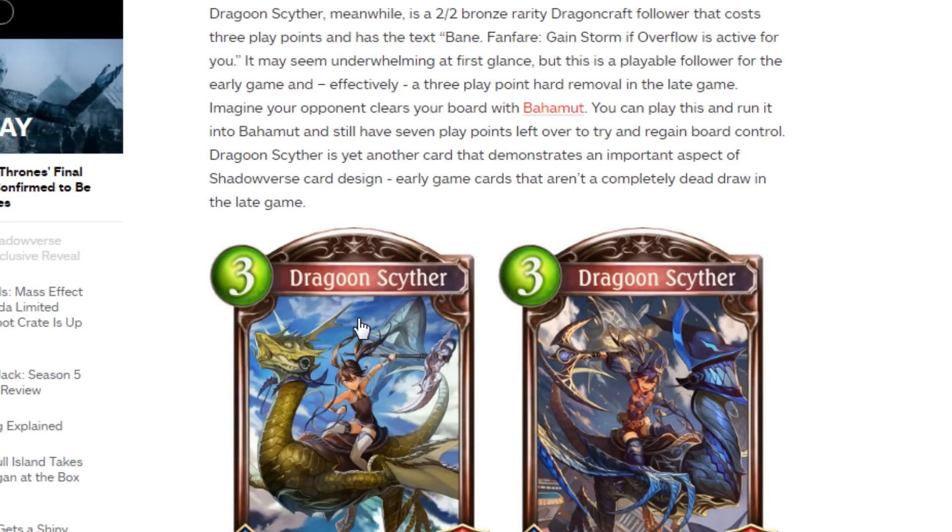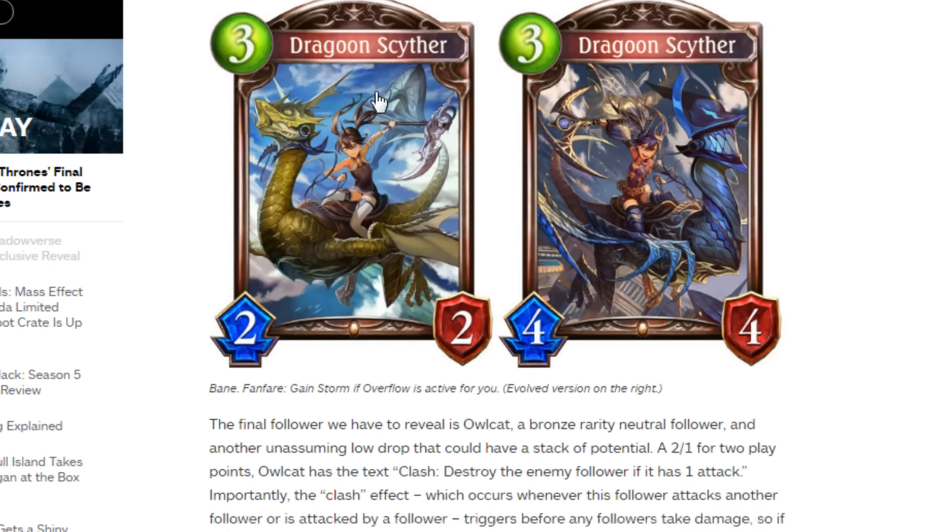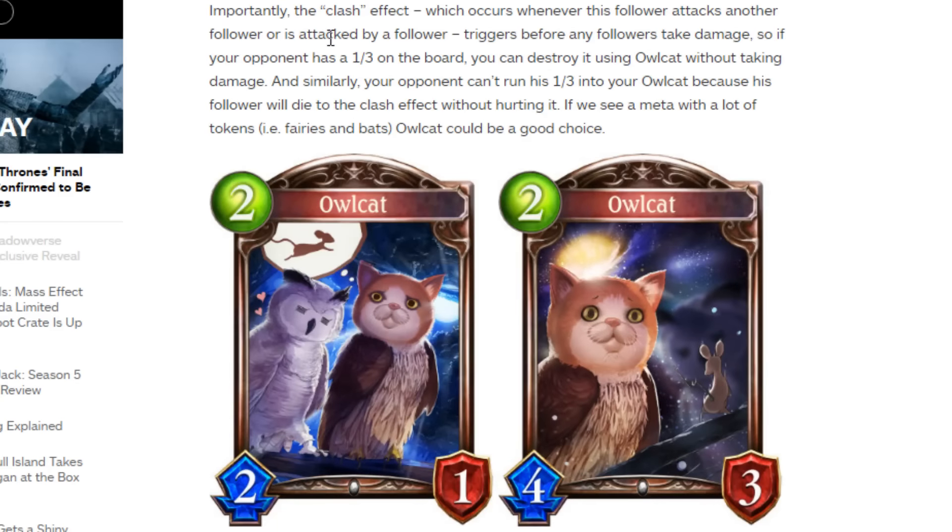Next up we have Dragoon Scyther, a 2-2 bronze rarity dragoncraft follower that costs 3 play points. It has the text: Bane; Fanfare: gain Storm if Overflow is active for you. This would probably work really well in Storm Dragon. It might be outclassed in other archetypes, but Storm definitely might be worth it, and Bane will be good to get around big wards.